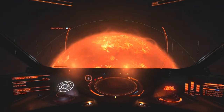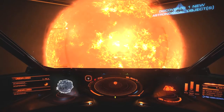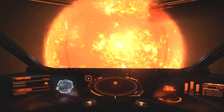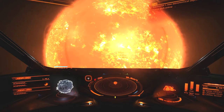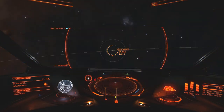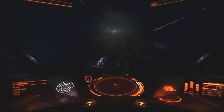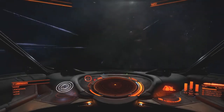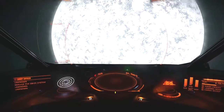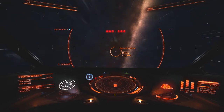Here again we have an M-type, and when I send the pulse out I get a few pings — two new astronomical objects, and I pick those up. Next up was D-8-25, an A-type with nothing again. But I still might get exploration credit for it, so we'll add that to the log.